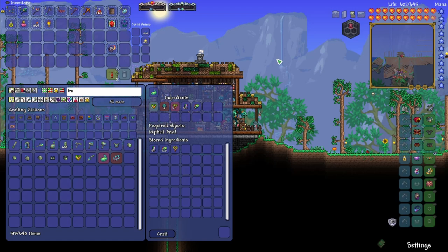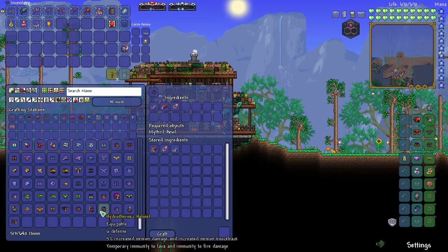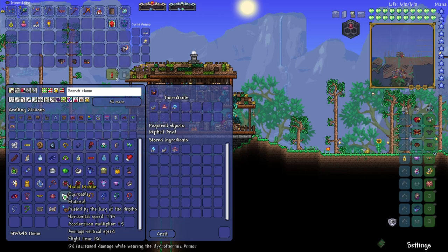We can also craft a Miracle Fruit with life alloy, which will permanently increase our max life by 25 and changes it to a nice orangey color. In pretty much every playthrough I always forget the Blood Orange, so let's craft that as well. I was wondering why the color of my hearts didn't match the Miracle Fruit — you have to have both of them activated. Now we have the proper color and we can also craft the Scoria Armor.